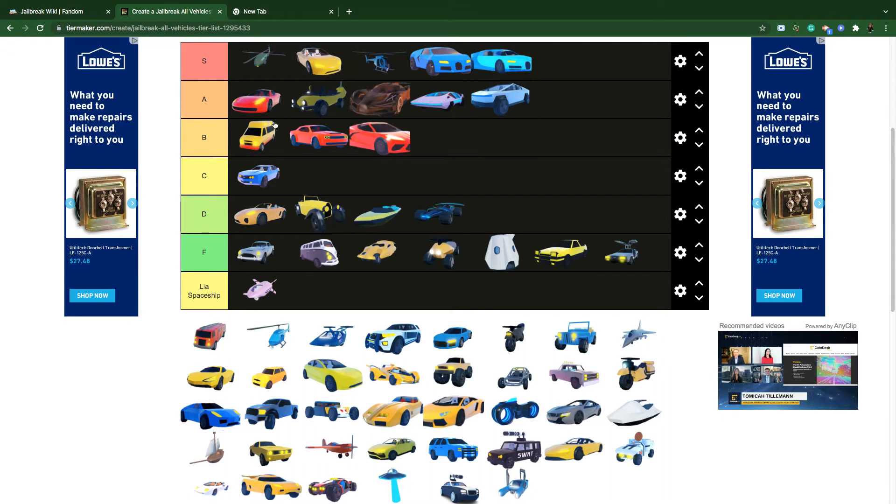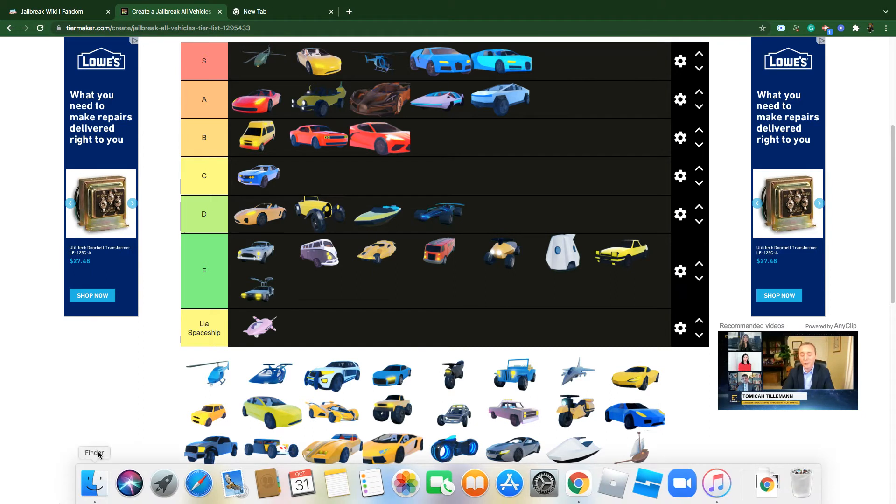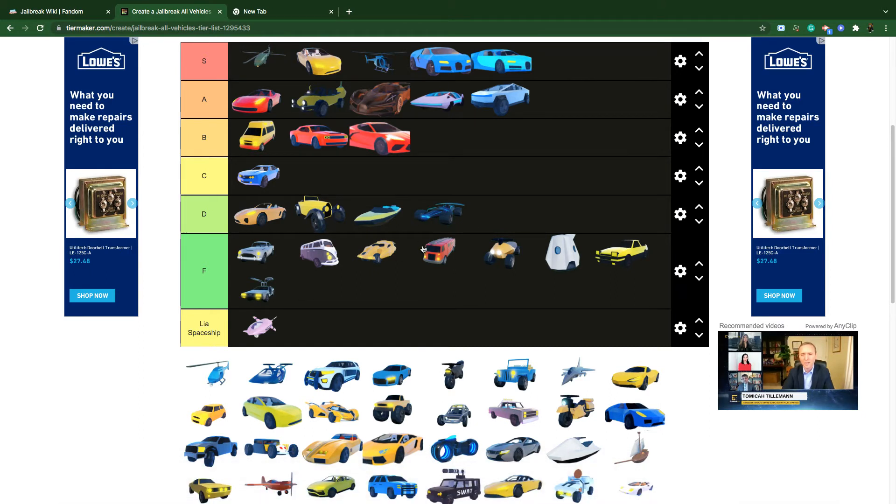The Ferrari is A tier — really good for its price, 200,000 dollars, and faster than a whole bunch of other cars. The Fire Truck is F tier — don't even bother buying it. If you saw my Top 10 Worst Vehicles list, that's why I put the Fire Truck there.